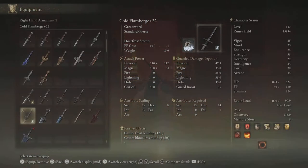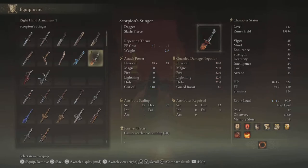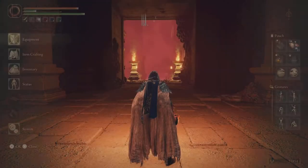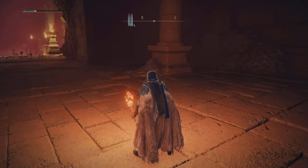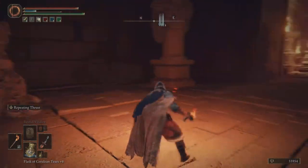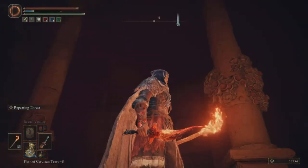So if you're looking for a Rot-based dagger, it has 50 Scarlet Rot buildup — not too bad. Its skill is Repeating Thrust, which is pretty good for building status.